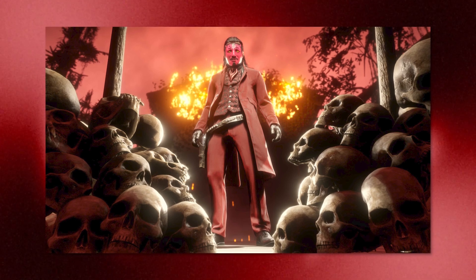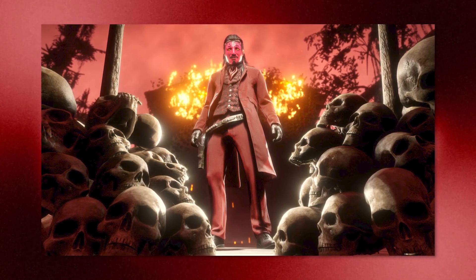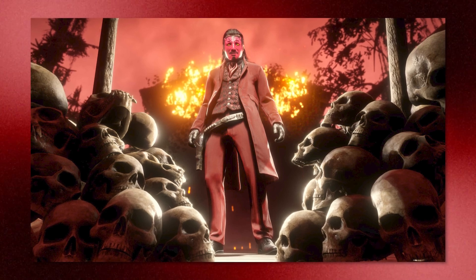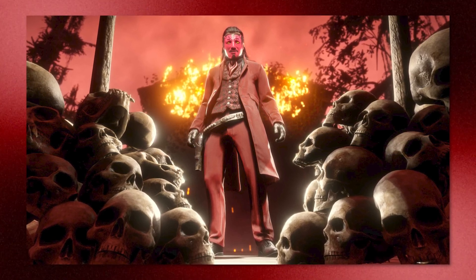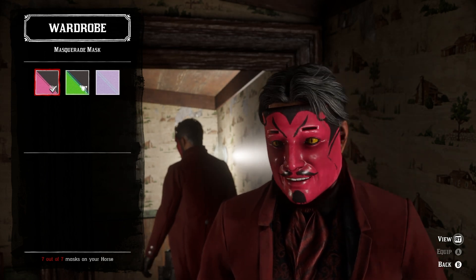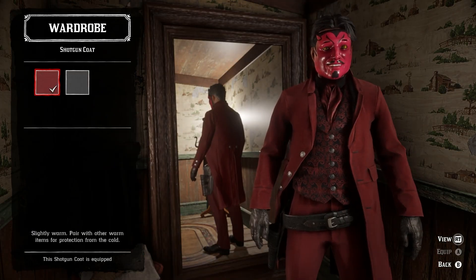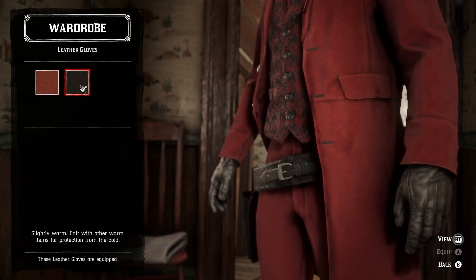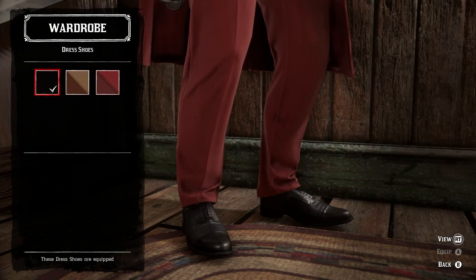Moving into the next outfit, we have the Devil. This is the community-inspired outfit that Rockstar featured on their Newswire last year, created by me. So this one holds a special place in my heart, and I just have to bring it back. For this one, you'll need the red masquerade mask, shotgun coat, everyday shirt, paisley vest, puff tie, leather gloves, tuxedo pants, and the dress shoes.